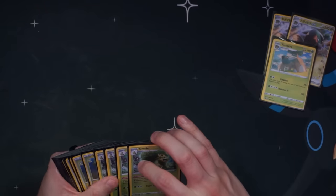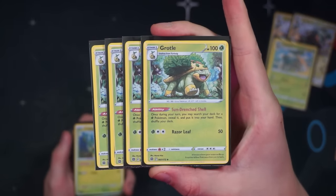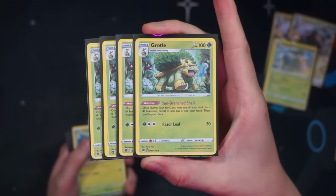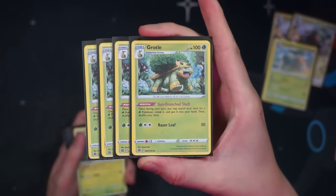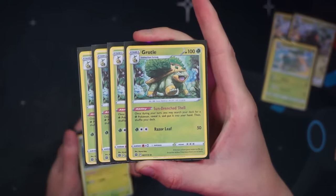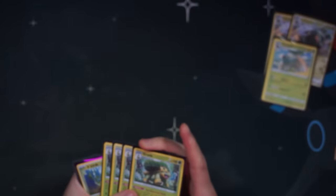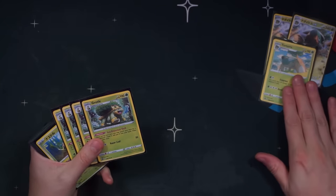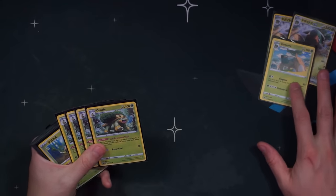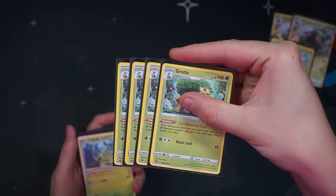We've got four Grottle in here. The main engine of the deck is the Grottle with the Sun-Drenched Shell ability: once during your turn, you may search your deck for a Grass Pokémon, reveal it, then put it into your hand and shuffle your deck. Super powerful ability on a Stage One. We finally have a decent Stage Two evolution for Grottle — the Torterra EX is definitely a step above the previous Torterras — so we're finally going to see Grottle see a little bit more play. Grottle has just been left out without a powerful Stage Two until right now.